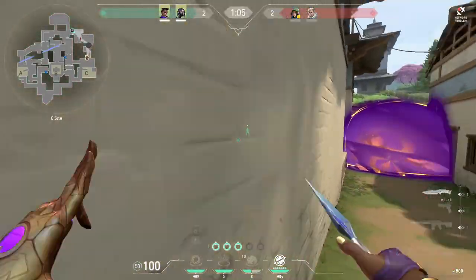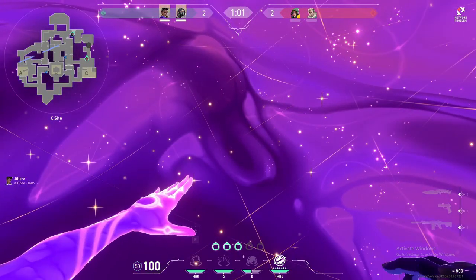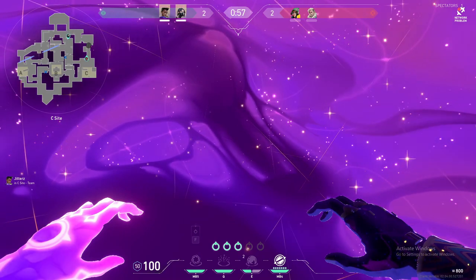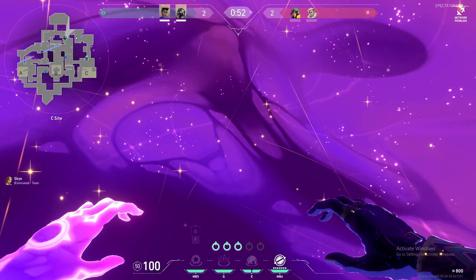Quick PSA before the video starts: while I was getting footage for this video I came across a bug in one of my games where the game freezes when you go into astral form. The only way to get out of this is for an enemy to kill you. I'm not sure why this happens, but just know that this could happen to you, so keep that in mind before bringing her into your ranked games.